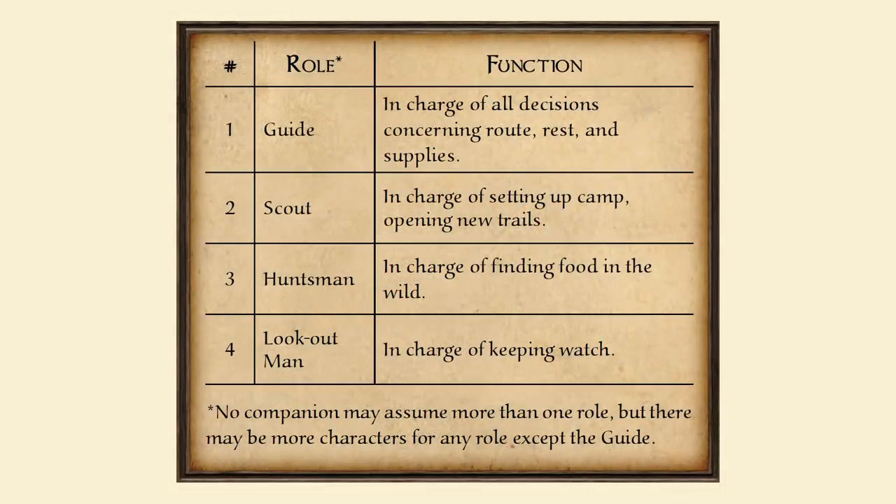One is the Guide — in charge of all decisions concerning route, rest, and supplies. Guides rely on Wisdom and Survival. Scout — in charge of setting up camp and opening new trails. Scouts rely on Stealth and Investigation. Hunter — in charge of finding food in the wild. Hunters rely on success with Survival checks. And the Lookout — in charge of keeping watch. Lookouts rely on their abilities in Perception. Basically, as a group you'd assign one of these to each player, and that's what they're responsible for in the journey.